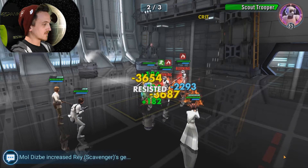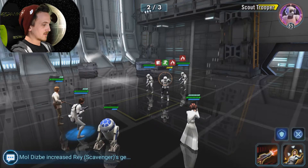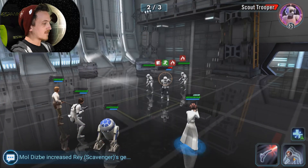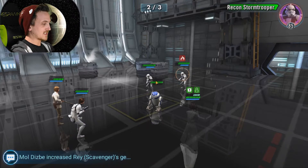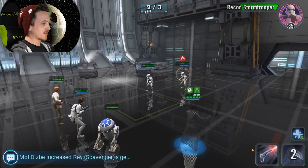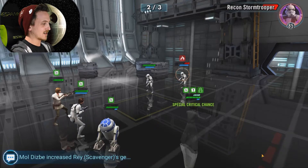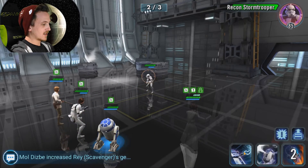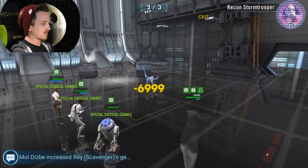Let's try and take down the Scout. Everybody's health is looking pretty good — a lot better than last time. Scout went down from the burn. Now we're gonna try and pick off this Recon Stormtrooper. One more hit — all right, do it. Yes! We're just gonna basic through. And he got stunned. I'm set to go into round three.